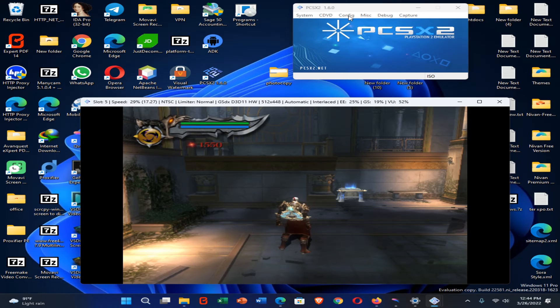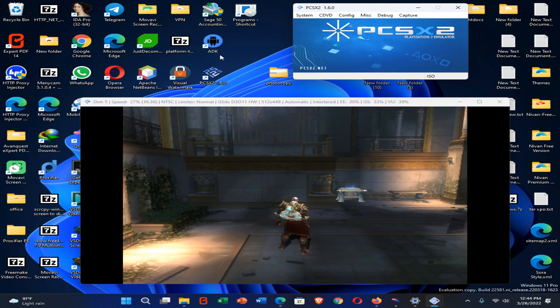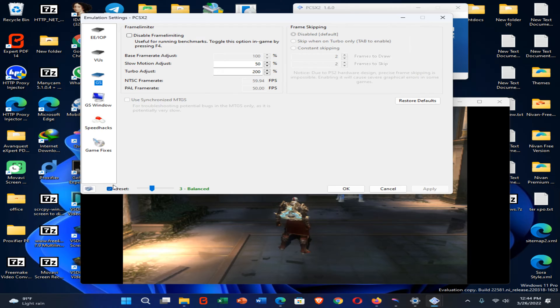Firstly, you need to click on the Config option, then click on Video GS, then click on Go GS Settings. Now here you need to disable this tick.